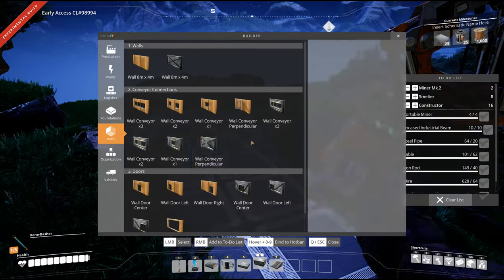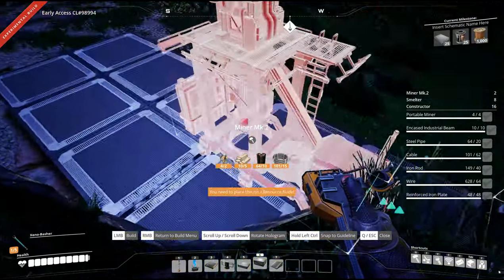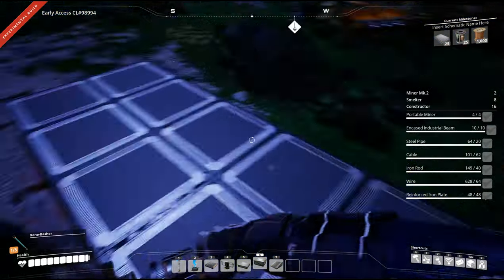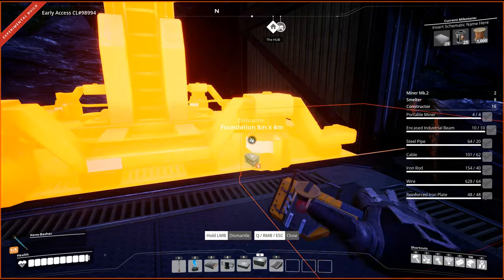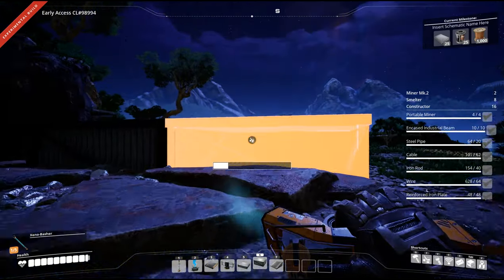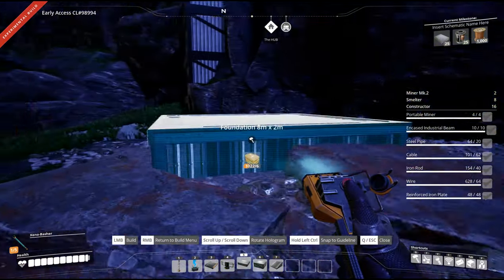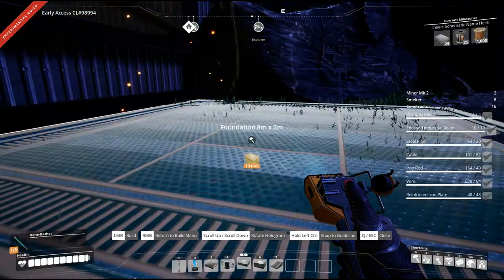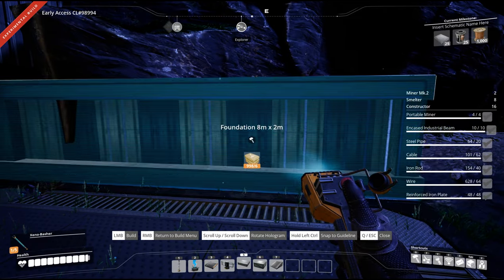Let's check now if the miner will snap. It's currently too tall — it fits on that one but not that one. So we're going to have to bring everything down, which is easily done. That's why I like to check just in case — last time on the quartz one I built the whole platform and then it turned out you couldn't place the miner on it.